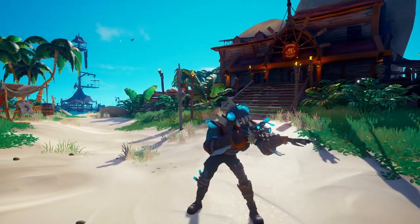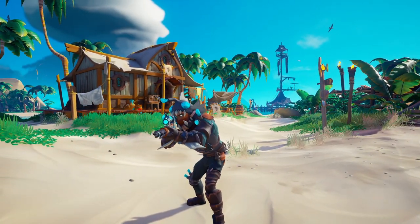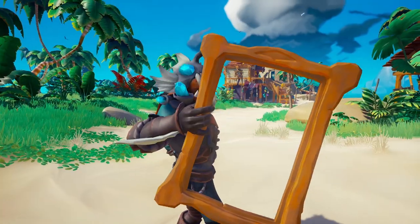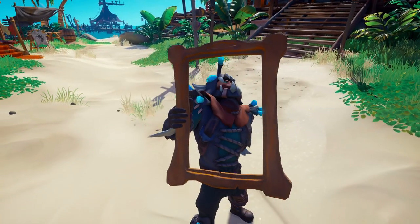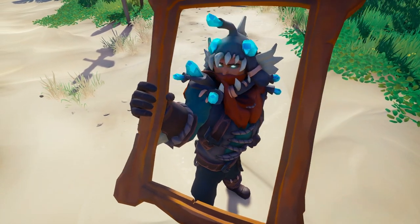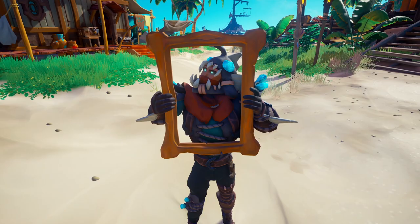These poses are all very similar to some previously released weapon poses, so I think they could have done a little better with this pack. The second emote bundle in this month's emporium is the portable portrait emote bundle. This consists of six emotes that allow your character to whip out a picture frame and start getting those selfies. I'm really excited to see some of the community's creativity and see what sort of photos they can create with these six emotes.